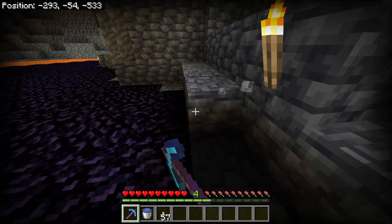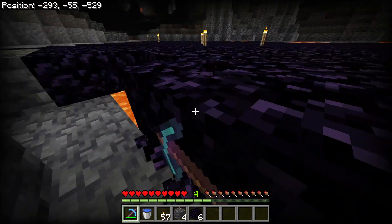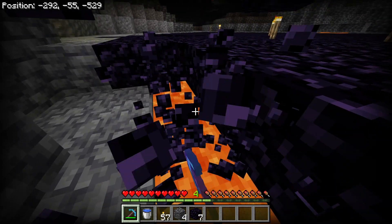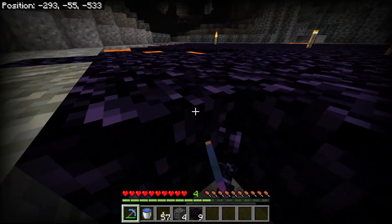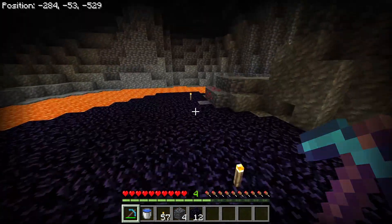As long as the water is flowing on top of the lava, obsidian will be created. Now all you have to do is mine the obsidian — just make sure that you're sneaking so that you don't fall into the lava below. Gather as much obsidian as you want, but you only need 10 to make a nether portal.